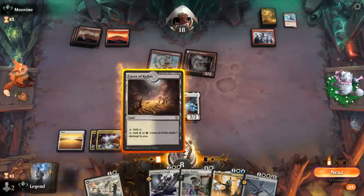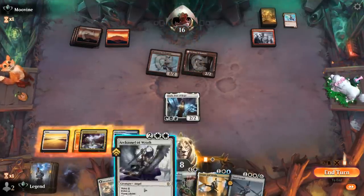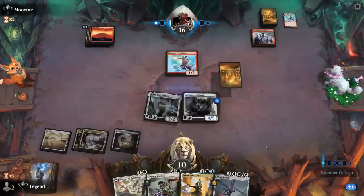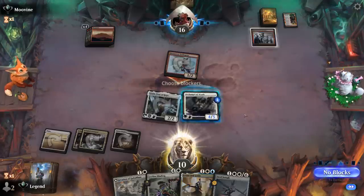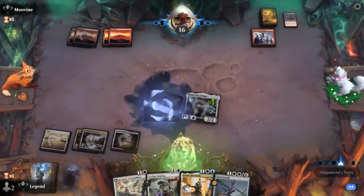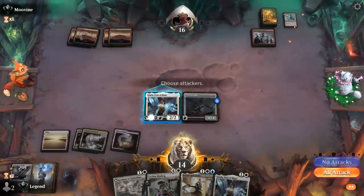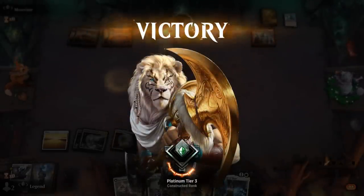Steel Seraph could also be quite nice. We attack and play another Archangel, killing the Etching, and back up to 10 life. Even if they top-deck another burn spell, they're in trouble. A Swift Spear attacks — I'll block and trade for another burn spell, and there's another Lightning Strike, probably one of their best draws but still not enough. We play Steel Seraph main phase to give Jada Lifelink — that puts the game out of reach.